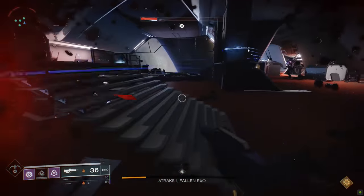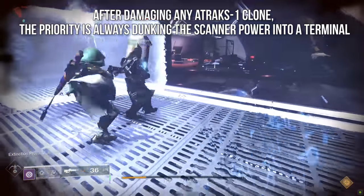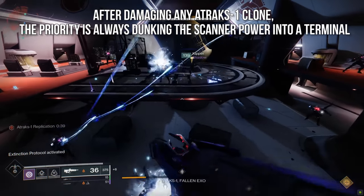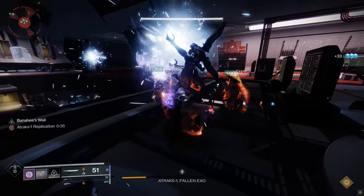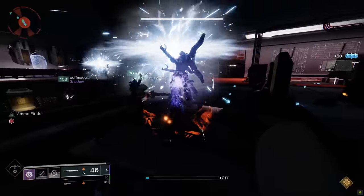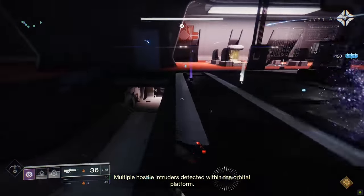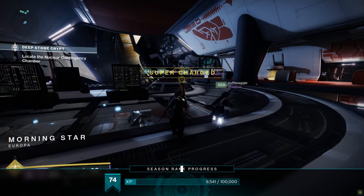Extra tips for Encounter 2: Scanner players always call out when you've dunked the Scanner power — that is always the priority over getting rid of your debuff. For damage, if you have the Lament sword — the chainsaw sword that does comically high damage — it makes killing Atrax a breeze. Highly recommend at least a few people use it for this encounter.